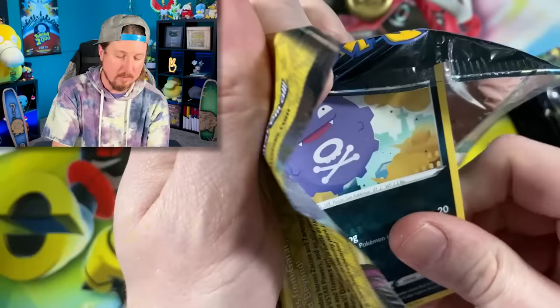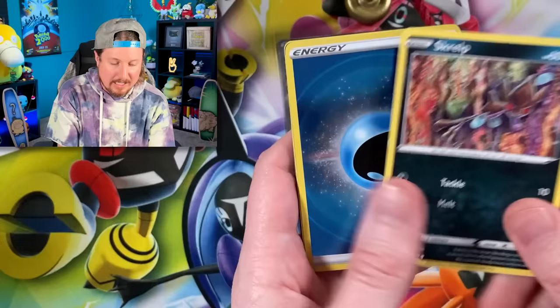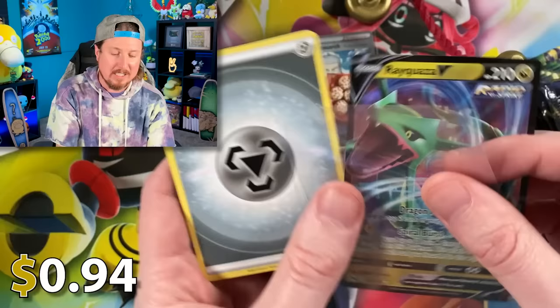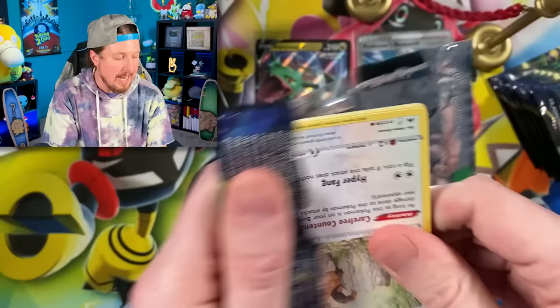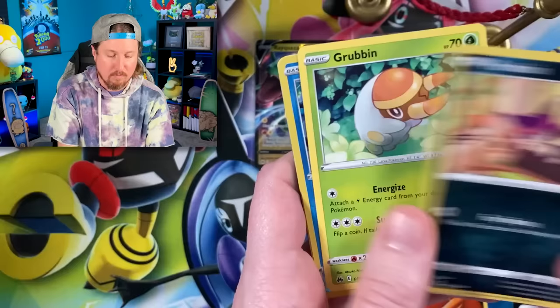We got Skrelp and a Rayquaza V. I already have that one in the Crown Zenith binder, so that one does not count. I'm going to start two separate piles — the one on the right is what counts for the binder, the one on the left does not count. And I will give you all the code cards as we do today's Pokemon card opening. I always give them to you, the Breaking Family. I never keep them.